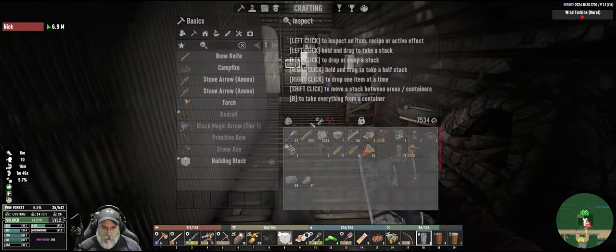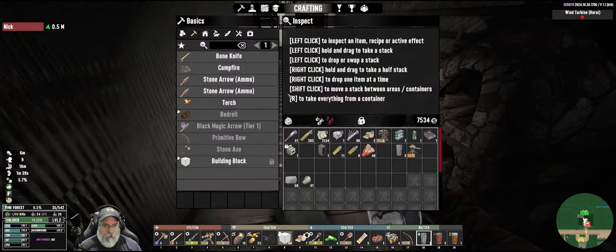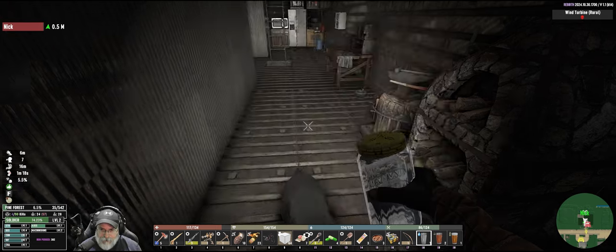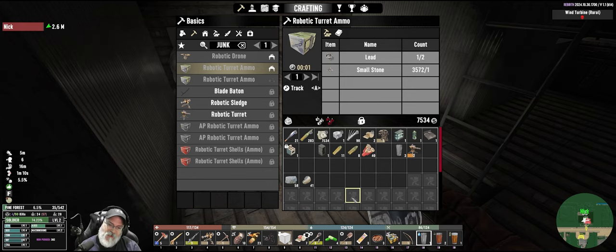For junk turret ammo - it's called robotic turret ammo. We can make that in the normal workbench and it takes lead and small stone. I'm going to have to go mine up some lead, but that'll come in handy. We won't be able to use the turret and the sledgehammer at the same time though, so that's a thing.